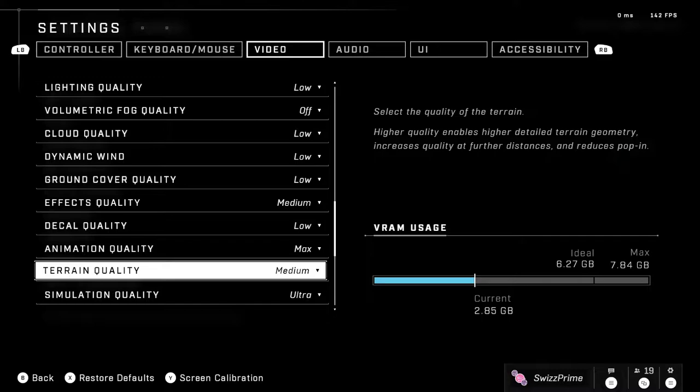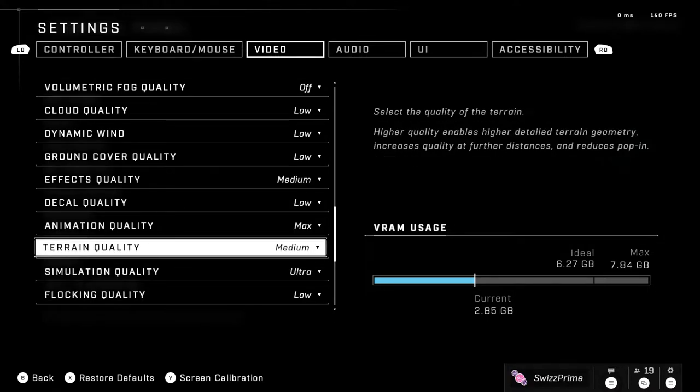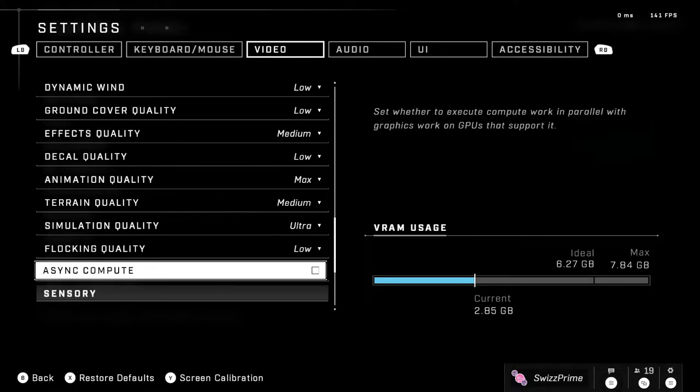Decal quality low. Animation quality: set this to max — there's really no performance difference. Terrain quality: I have this at medium because it helps with further view distances, particularly for BTB, and it doesn't make much of a difference in VRAM usage. Simulation quality: set this to ultra no matter what. Halo Infinite's dev blog stated that for user input desyncs, you want this on ultra.